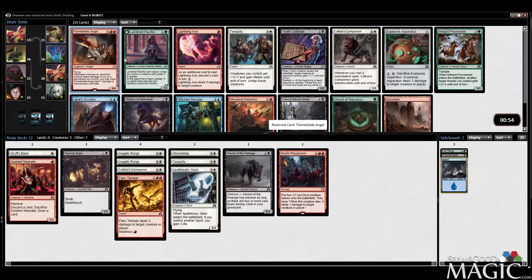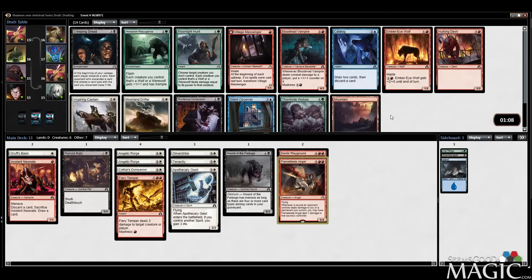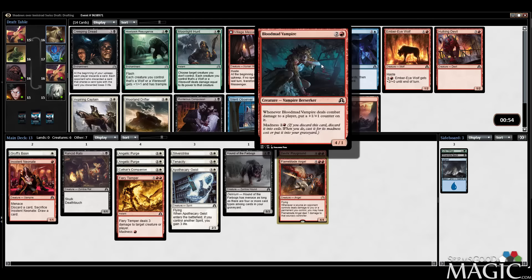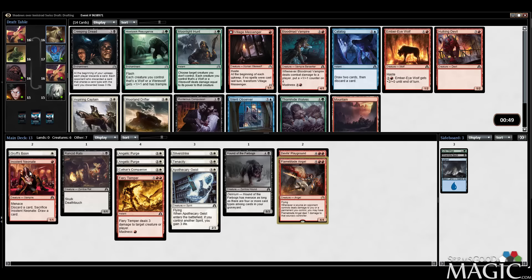Another white Vessel in here? Maybe not — Explosive Apparatus. Let's take the rare: Flame Blade Angel is awesome. Taking it over Lightning Axe even though Axe is really good. Inspiring Captain buffs creatures, and Morland Drifter is just a cheap creature. In red we have Blood-Mad Vampire, which works well with the Neonate sort of — good with the vampire. Could potentially get it on turn two, but otherwise it's just a four-one. I'd probably rather have the Drifter.